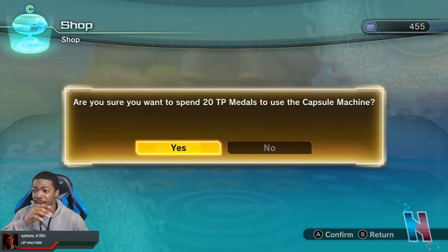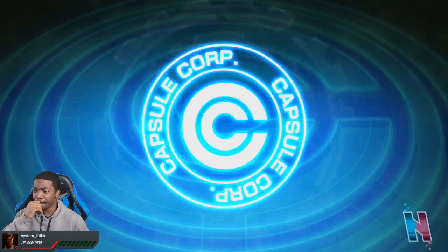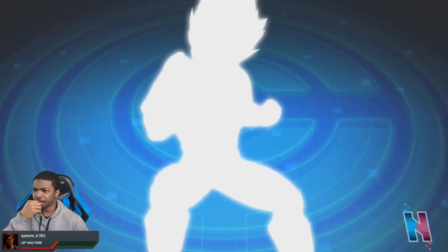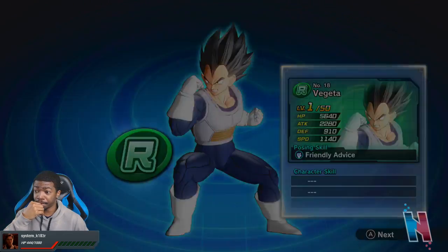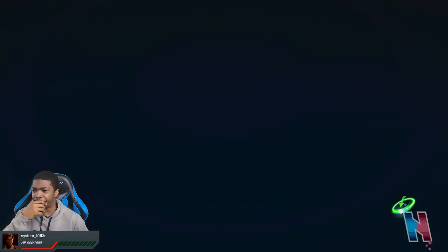It's borderline impossible. Three, two, one — let's see what I can get. Despair. That's what I can get. Thanks game, you're amazing. Another Vegeta. I'm just gonna wing this one, let's see what happens.